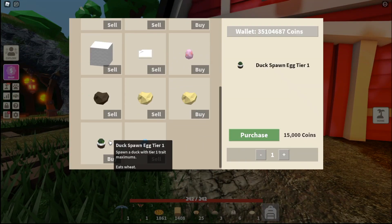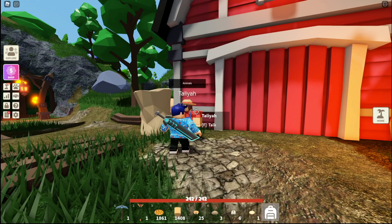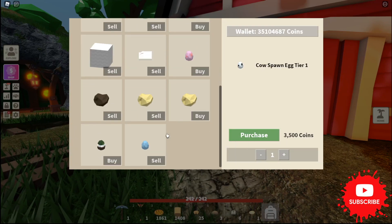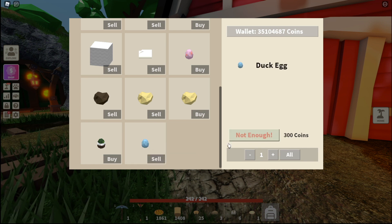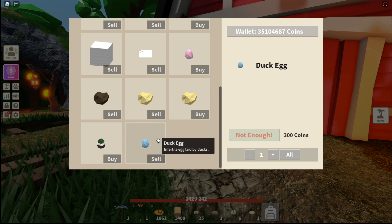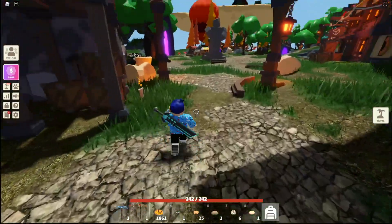View the shop and scroll down to the bottom. You'll see that we have a duck spawn egg tier one, and then there's a duck egg. As most of you guys will probably know, if you try to get a duck like this and it lays an egg, you can just sell it for some coins, because really there's nothing that you can do with it other than sell them. We're going to go and buy an egg right now and head back to my island.